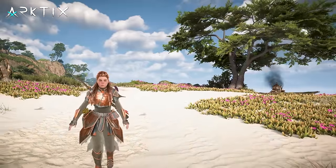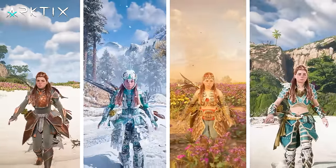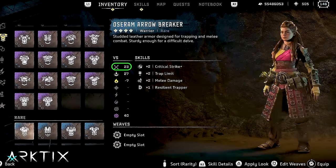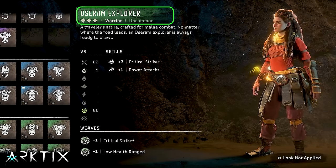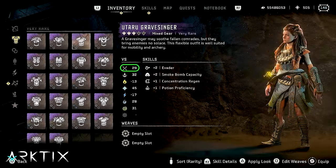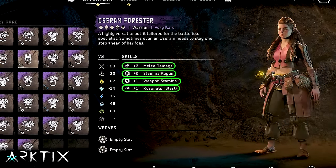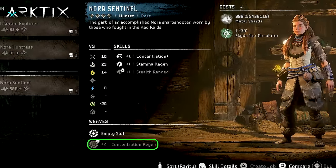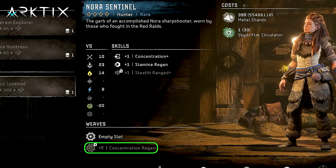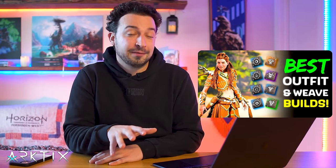Alongside weapons, we have plenty of outfit options — almost 50 in total — each with their own set of damage resistance stats and skill perks. Throughout the game, the melee resistance stat is the most important one for survivability. That's primarily why I recommend you pick up the Ocerom Explorer from the Chainscrape Merchant as soon as possible for the early game. After green rarity, outfits at the same rarity level mostly have very similar melee resistance stats, so you should mainly choose your outfit based on its skill perks. Every outfit also comes with a green plus one or blue plus two skill boosting weave — the skill boosting ones are pretty much always better than resistance weaves.